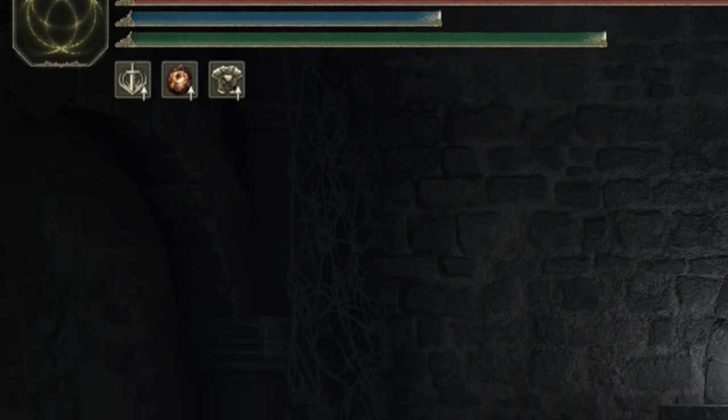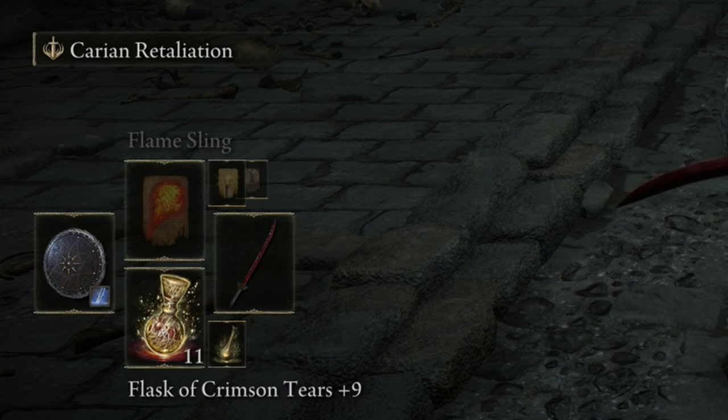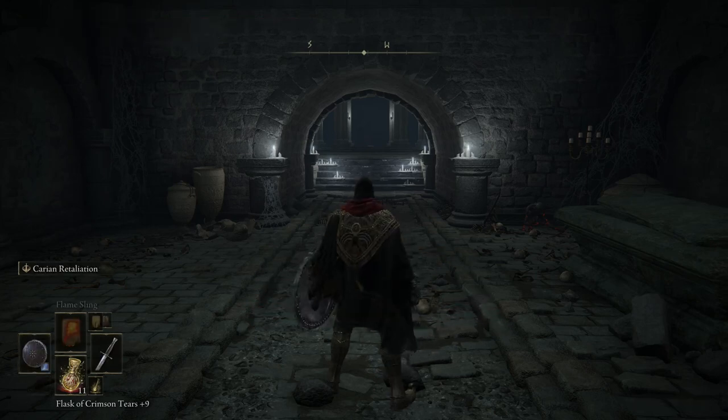Below these three bars is any buffs or debuffs you have. To the left of the bars is which Great Rune is equipped — these runes give you a variety of stat bonuses upon using a specific item. In the bottom left, starting with the big rectangles: each is tied to a D-pad button. The left D-pad button switches between weapons equipped to the left hand, and the right D-pad button does the same but for the right hand.